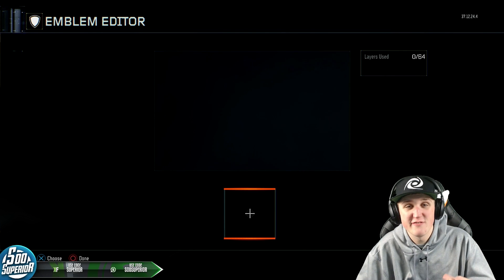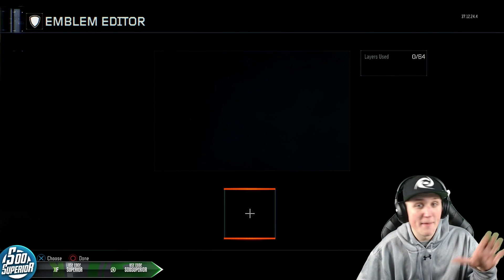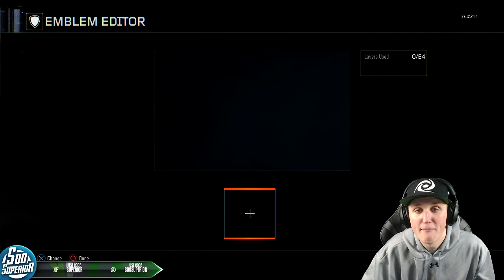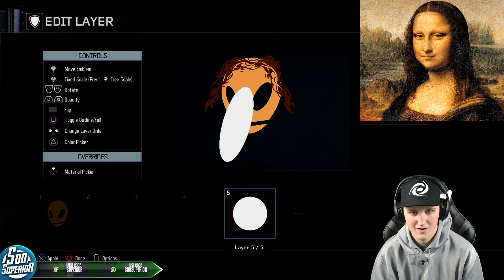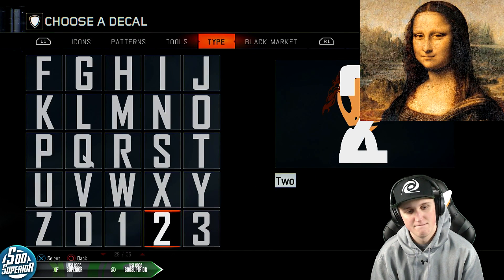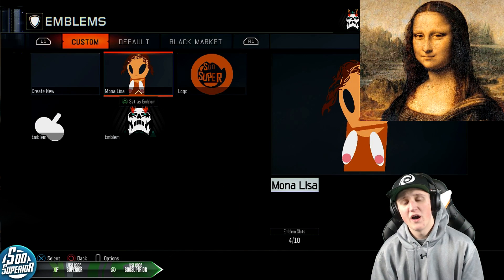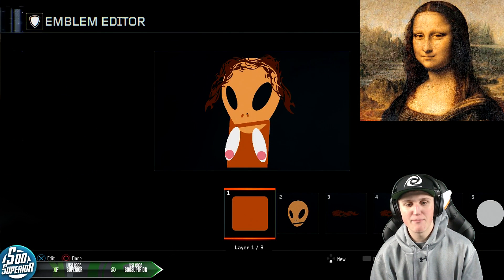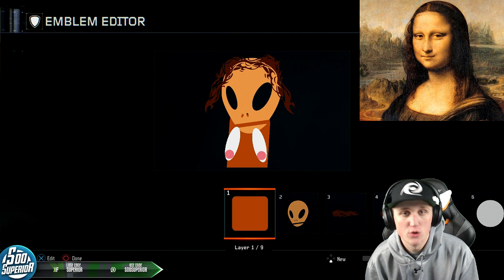For this next one I want to replicate the most famous piece of artwork in the world — I want to make it in a Black Ops 3 emblem, and that is gonna be the Mona Lisa. A normal Mona Lisa got pretty boring so I decided to make it a topless Mona Lisa, and I think it is just perfect.